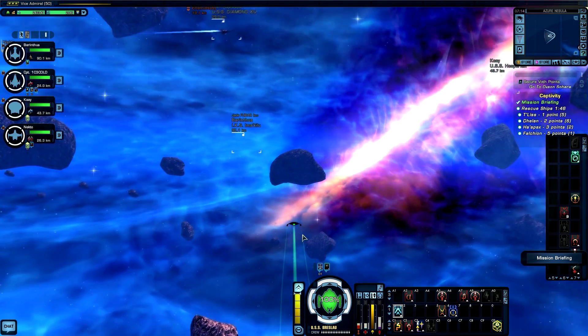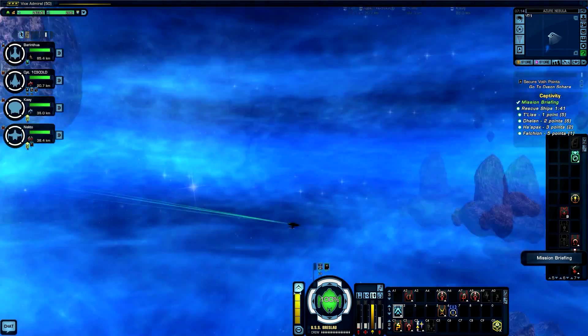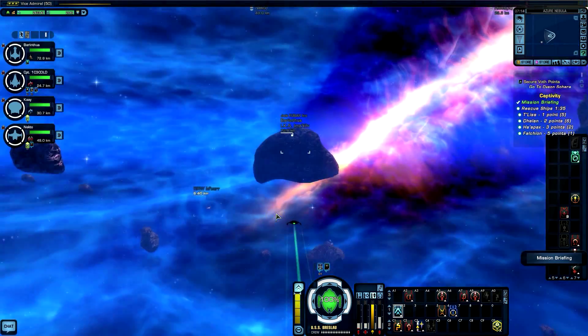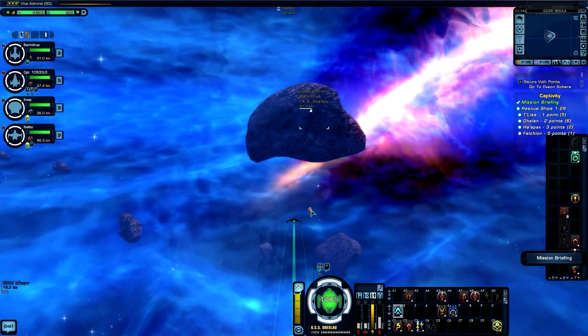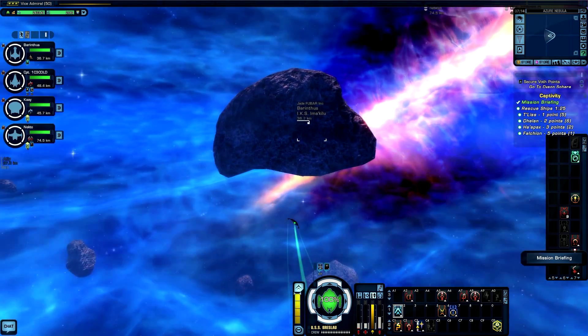Now you can see why I'm using a Gemidar attack ship right now — because of its maneuverability. If I had one of those big ships, like cruisers or anything like that, it's going to take forever to get from A to B. Now I can just zip over from point to point to point and help out a lot.